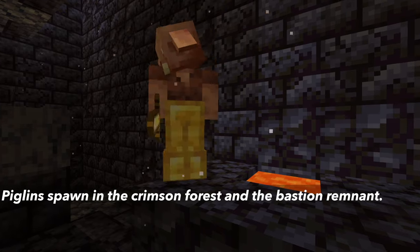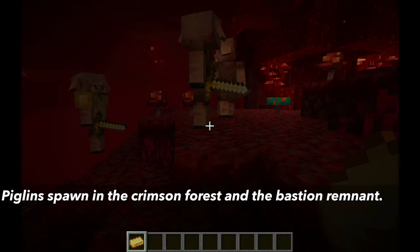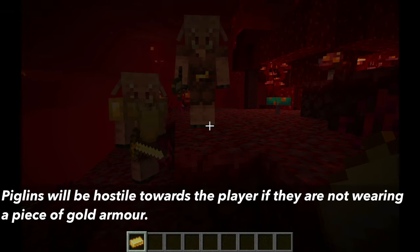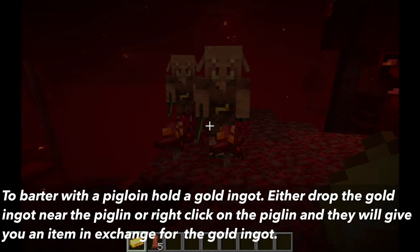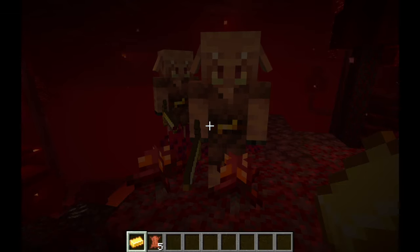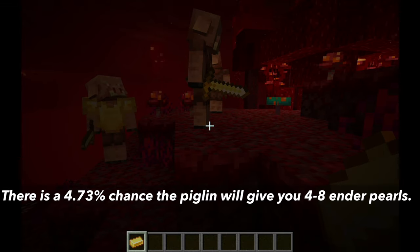The new mob in the 1.16 update, the piglin, who can be found in the crimson forest, will barter ender pearls. Piglins will be hostile if you're not wearing gold armor. To barter, hold a gold ingot and either drop it near the piglin or click on them. The piglin will take the gold ingot and give you an item in exchange — there is a 4.73% chance of them giving you 4 to 8 ender pearls.